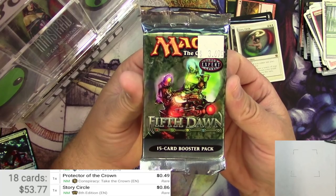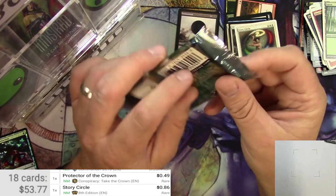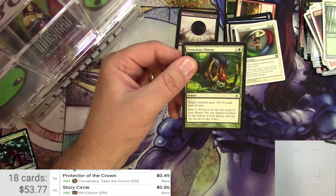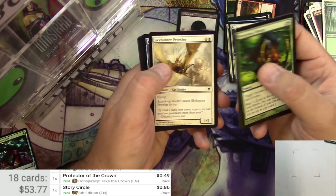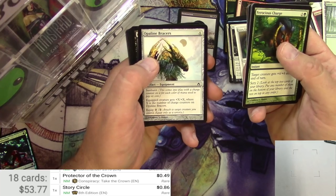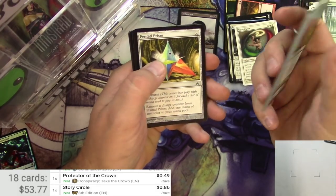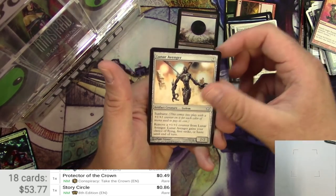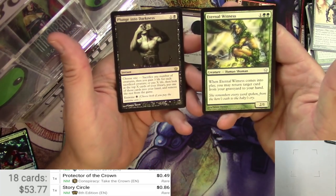5th Dawn — there's the Infinity Gauntlet right on the front. You can see it's still priced — wherever I got this from, it did not sell apparently at the time. I think they go for a little bit more than $3.69 nowadays. Ferocious Charge, Prowler, a Cat Knight, a Flying Cat Knight, Condescend, Bracers — just look at that art, you just don't see it too often. Abuna's Chant, Pentad Prism, Magnetic Theft, Lunar Avenger, Eternal Witness — that's what I'm talking about. And a Plunge Into Darkness. Pretty good there, uncommon and rare.